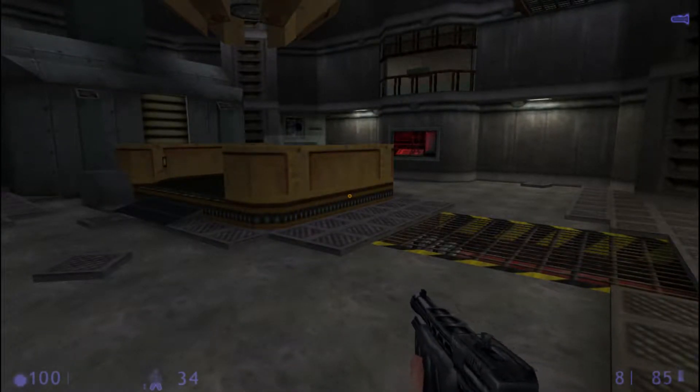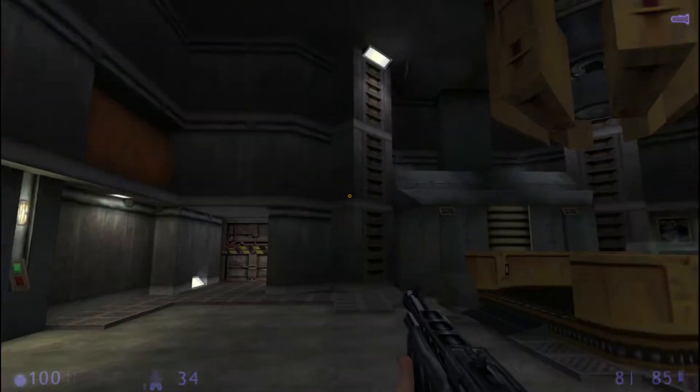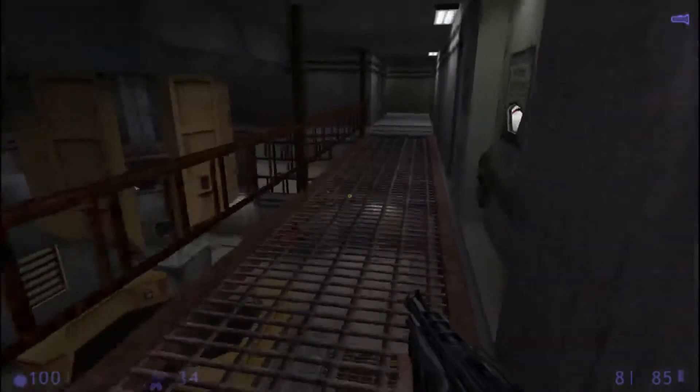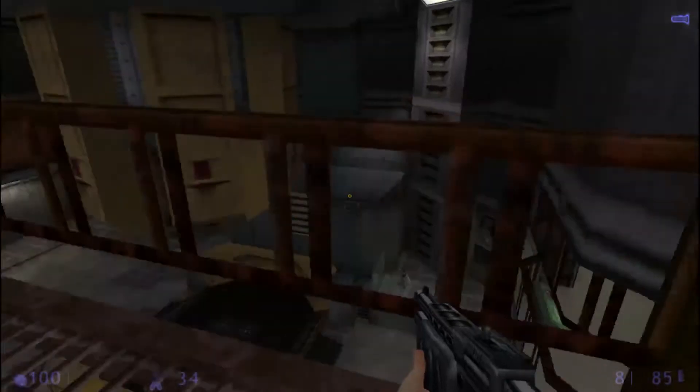I'll stay down here to monitor the system levels and direct the procedure. I need you to climb up to the control room and activate the main power. Once the process has started, you'll also need to release the damping locks each time the system has charged in order to open the displacement field.